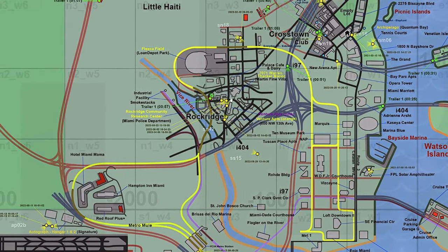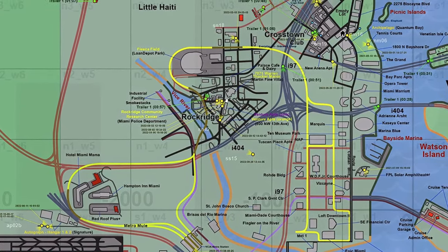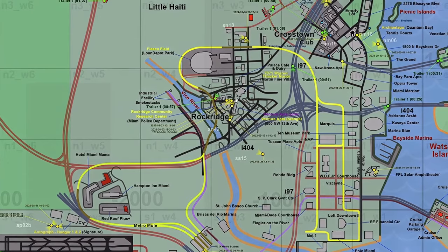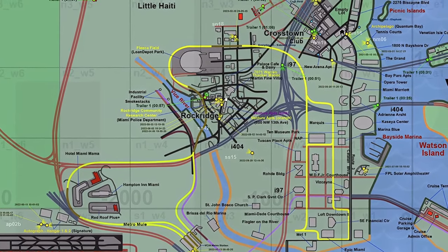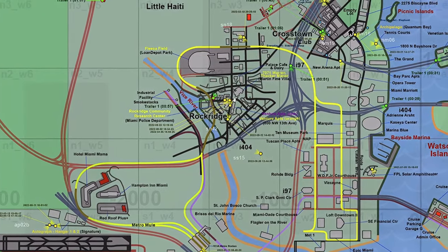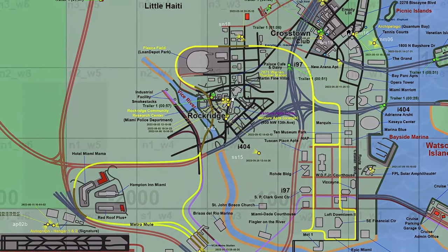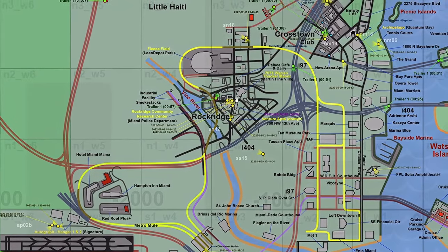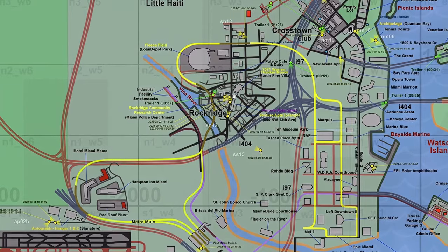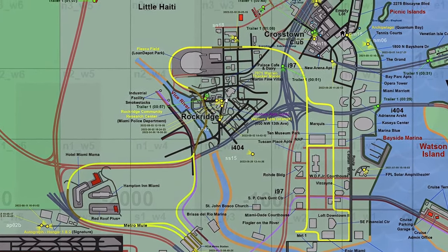The water's edge is now depicted in dark green to indicate the genuine boundaries of this section of the Vice River. Several buildings in the Rock Ridge area have been identified, including the Rock Ridge Community Research Center, Miami Police Department, Venture Apartments, Orange and Pink, 7071 Warren Thacker Manor, Palace Cafe and Diary, all sourced from leaks. There are also two speculative markers in red — one speculated to be the Hammer Hamlet Lady's location, and another marking the high roller scene from the trailer.